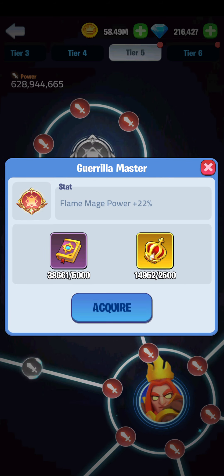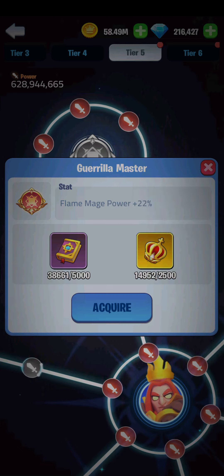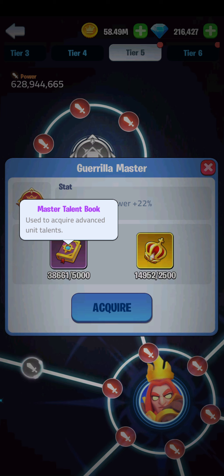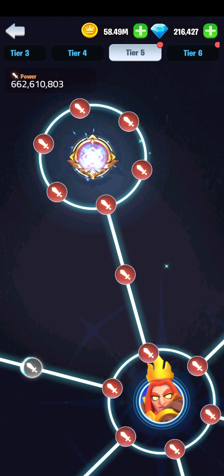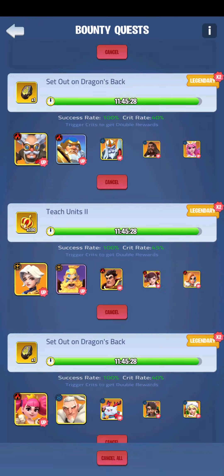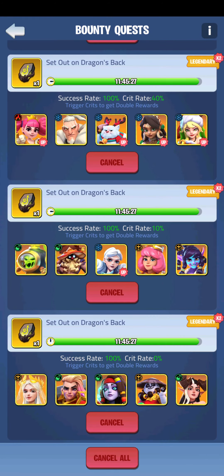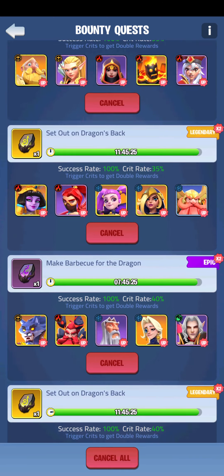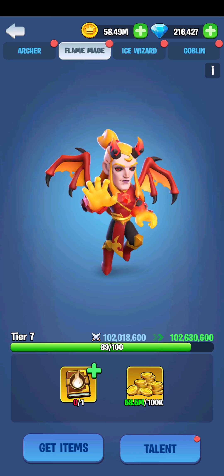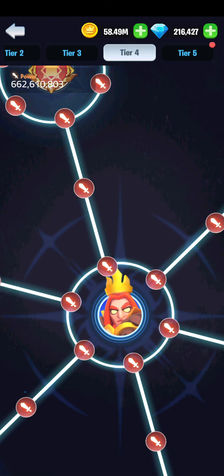You upgrade this guy. As you can see I've got a lot of Crown of Order and master talent books. You can get both of these from Bounty Hall — that's usually where I'm getting mine from — and from other quests. Then go back into Academy Barracks and upgrade whichever one you prefer to upgrade first.